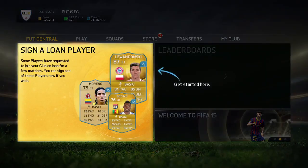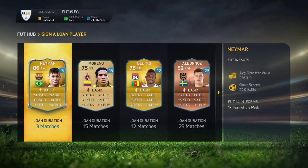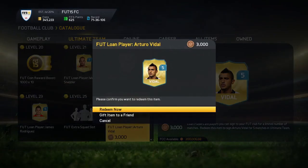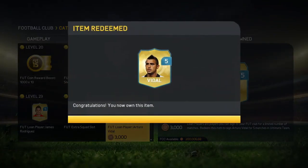To get started, all FUT fans will get a loan player when they build their first squad in FIFA 15. Any additional loan players on the market can be found in the catalog and acquired using Football Club credits.